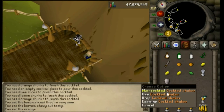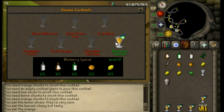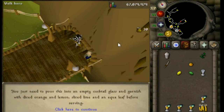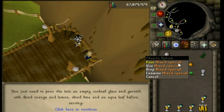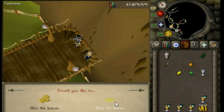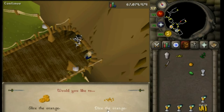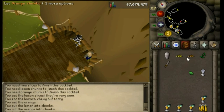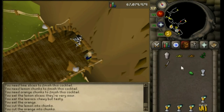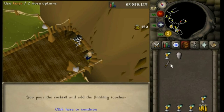Now that you have all these items in your inventory, right click your cocktail shaker and select Mix Cocktail, then select the Blurberry Special. Use your knife on the lemon to dice it and get lemon chunks, use your knife on the orange to get orange chunks, and use your knife on the lime to get sliced lime. Then left click Pour Mix Special. You will get 150 cooking experience and a Blurberry Special.